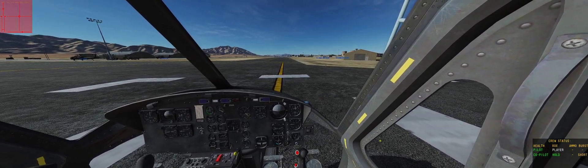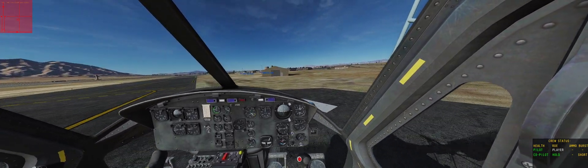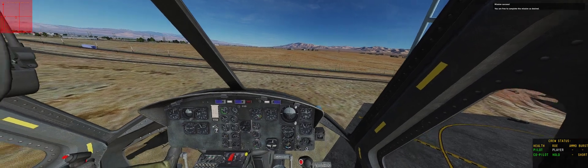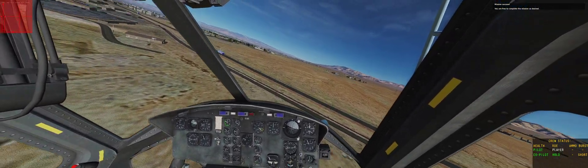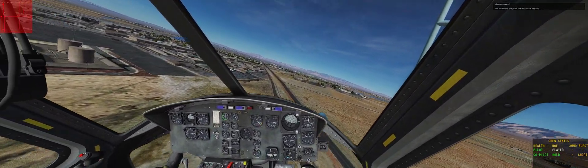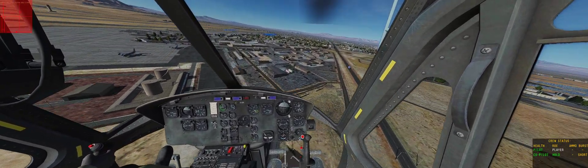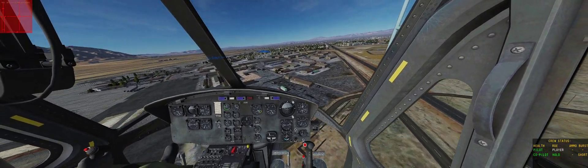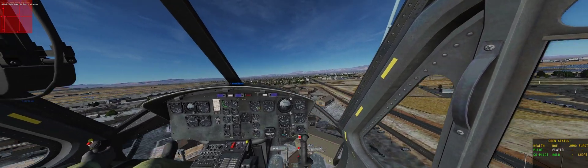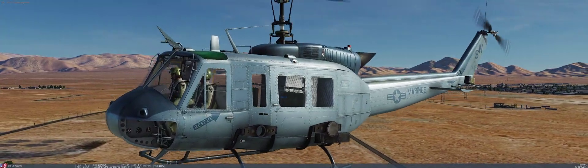So you can actually use reshade filters now, which are filters that basically make everything look different. That's more of a matter of personal preference — if you want to make things look different colors or add some kind of weird different filter to things, you can do that. I didn't download them because it required downloading some special filters, but you can change the filters and add different visuals through the Nvidia panel while you're in game.